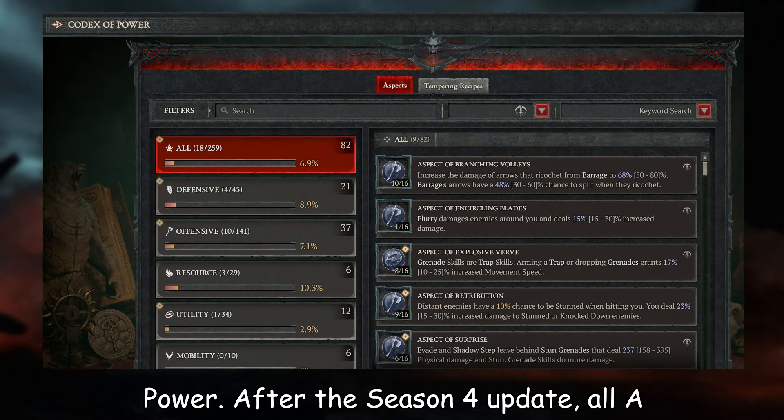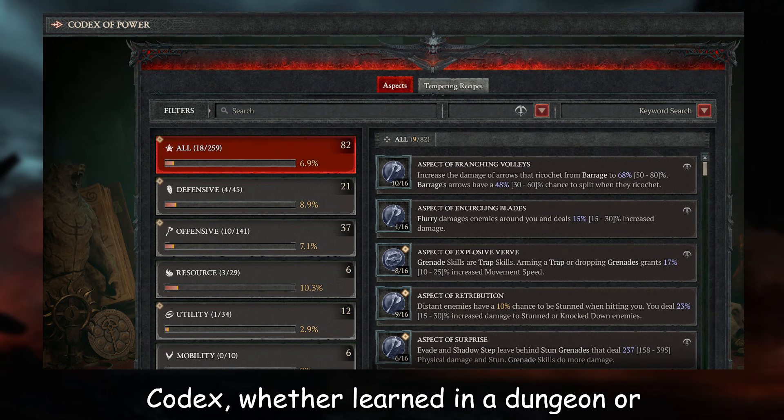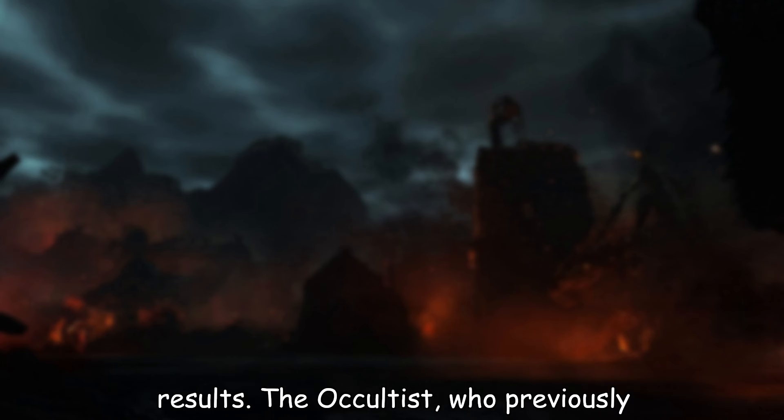After the Season 4 update, all aspects in the game are placed in the Codex, whether learned in a dungeon or from the blacksmith. Remember, you still need to search for the top-tier version of each aspect in the game for the best results.